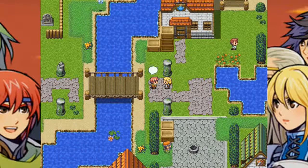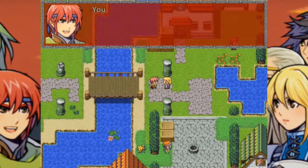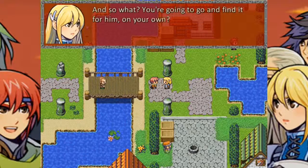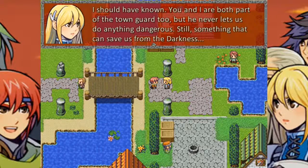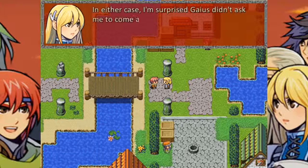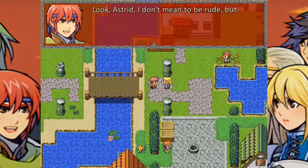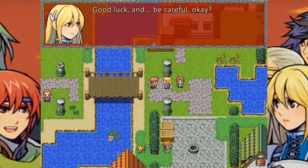Hey Locke, wait up. Astro, what can I do for you? Do you have any idea what's going on around here today? I just heard from a blacksmith that you're about to go off on some adventure outside of town. You know what Galatius has to say, don't you? He was searching for something to protect us from the darkness. You're going to go and find it for him on your own? Not just me — Gaius is going as well. You and I are both part of the town guard, but he never lets us do anything dangerous. Still, something that can save us from the darkness — he's not forcing you to risk your life for nothing, is he? I'm surprised Gaius didn't ask me to come along, but I am on guard duty today. I don't know when monsters might finally show up. Look, Astro, I don't mean to... I know, I know — you don't want to keep Gaius waiting. If you really do find something out there, I'll be the first to hear about it. Good luck, and be careful.